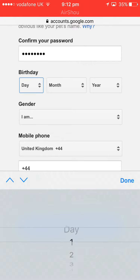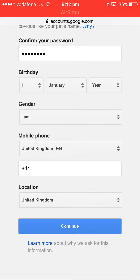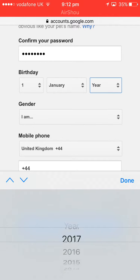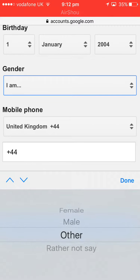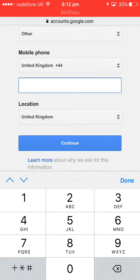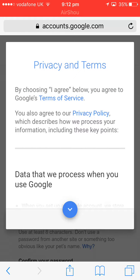Confirm the password: 'dummy123'. Then you want to create your birthday — we'll just do it as a dummy account, first of January. The minimum age for you to have a YouTube account is 13, so put in around 2004. For gender, I'm going to put 'other' because this is a dummy account.